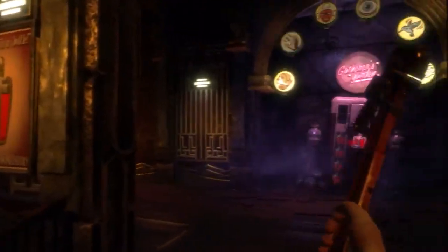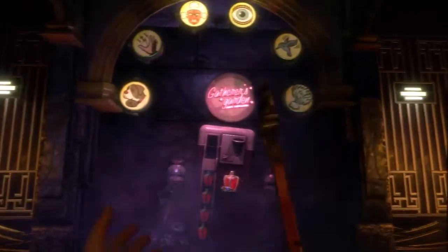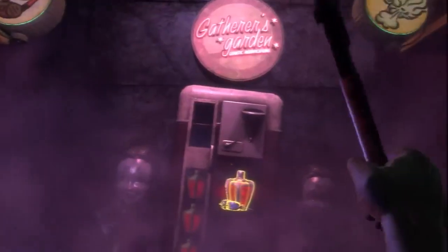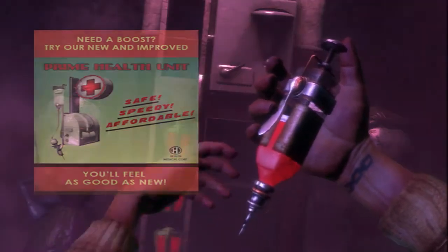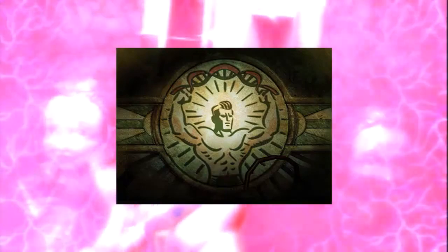We're here to talk about plasmids today. In the world of Rapture, in the world of BioShock, in this undersea city, they developed incredible genetic technology. At first they used it for normal medicines — to heal disease, to make people smarter, to make them faster, to make them stronger.